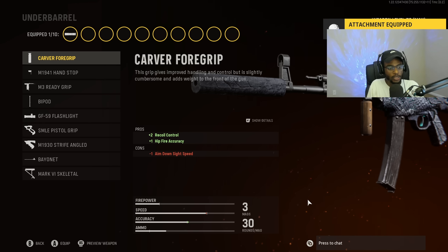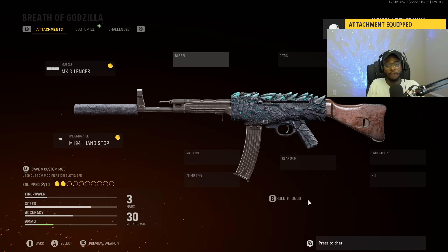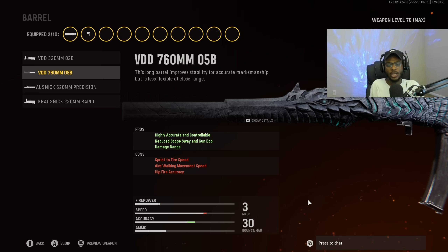For the underbarrel, we are going to put on the M1941 Handstop with this assault rifle. It's good at longer ranges and we do not want to have to worry about recoil control. Definitely put this on your class setup if you want a very easy-to-use STG-44 that can destroy players wherever they are on the map. For the barrel, we are going to put on the VDD barrel, giving us highly accurate controllable handling, reduced scope sway and gun bob, and damage range — making it a long-range monster able to outgun the Automaton and the Vargo-S.